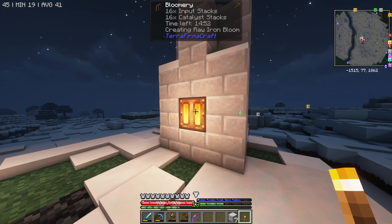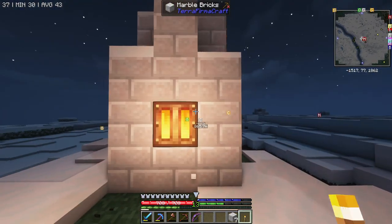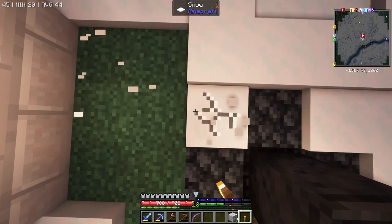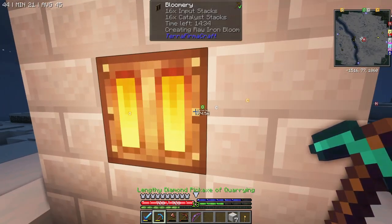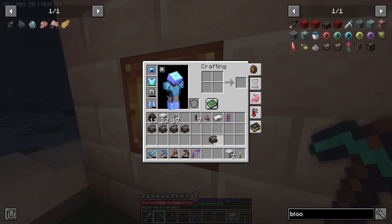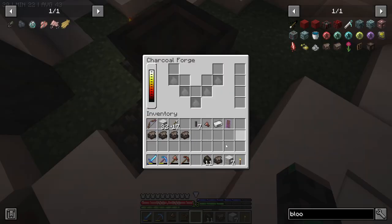If you shift right-click with a torch, this thing is going to start doing something. As you can see, it says 'creating raw iron bloom.' What's going to happen is after about 15 minutes when you come back, you'll have basically an ore inside, and you just hammer it down and get these raw iron blooms. Now this one is already a little bit worked, so I'm going to try and put it back up to heat.